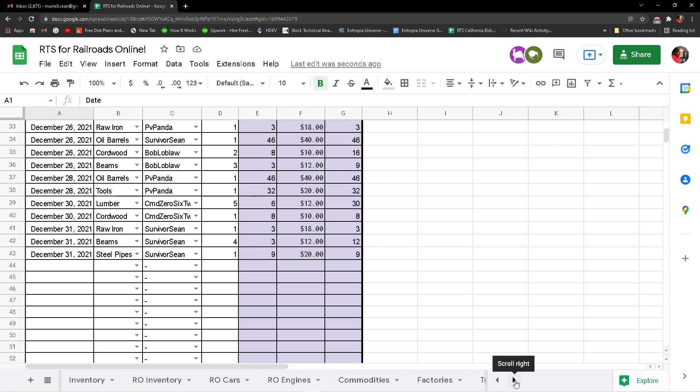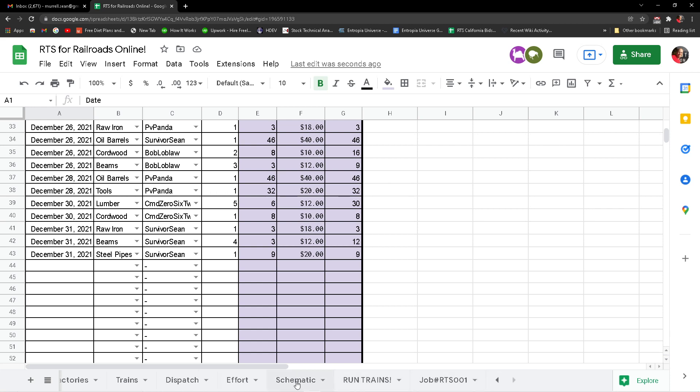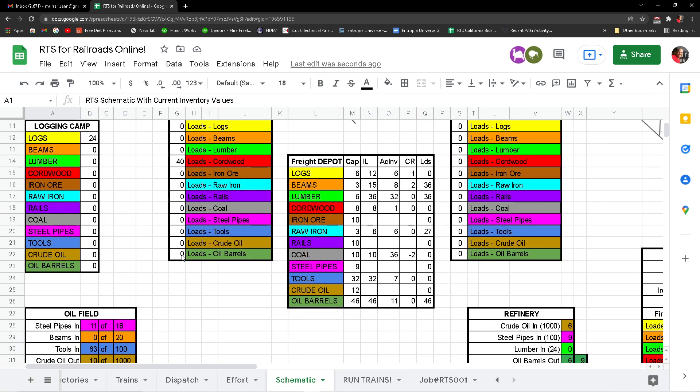If I go to the schematic, it will tell me how many cars are required. It says two beams and one log.